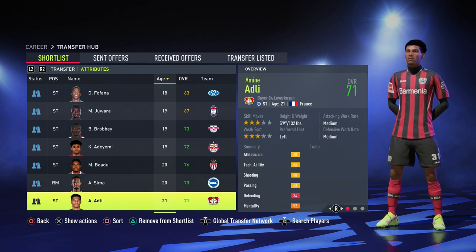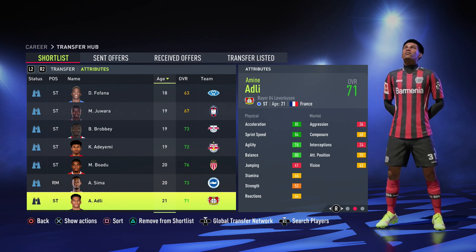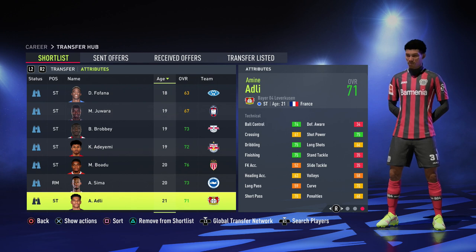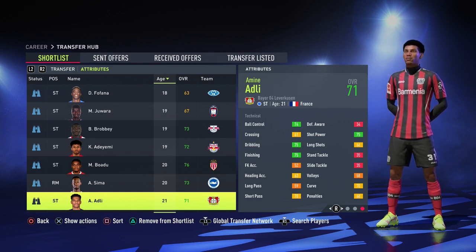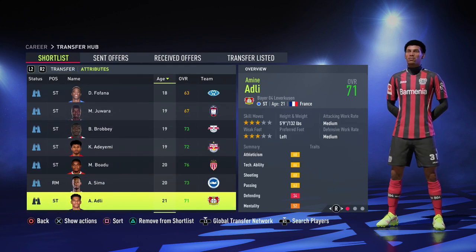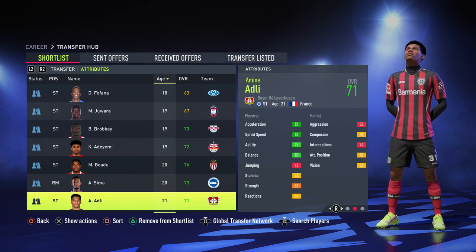Finally, we have Amin Adli from France — 84 sprint speed and really good technical stats: 75 in dribbling, finishing, ball control, and shot power. Basically everything you need on a striker he's already got. He's 21 and on the cheaper side at 4 million — if you're a mid-table team, you know what to do.